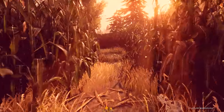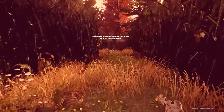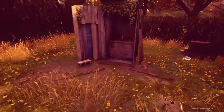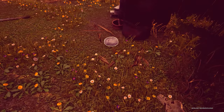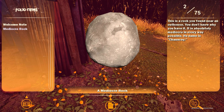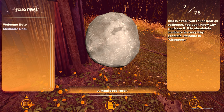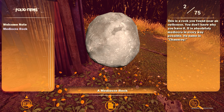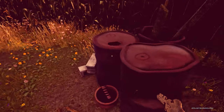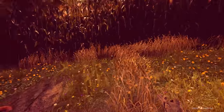No matter how many times you press it, Q still does nothing. I didn't press Q — what the hell? Why would you say I pressed Q when I didn't? Oh, this is the toilet — gotcha now. This is a mediocre rock, which we will pick up and add to the folio. A mediocre rock — this is a rock you found near an outhouse. You don't know why you have it. It is absolutely mediocre in every way possible. Its name is Chauncey.